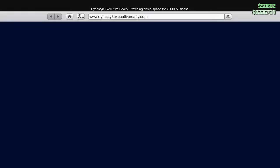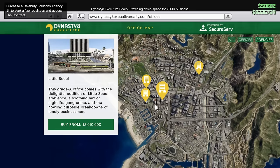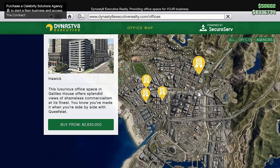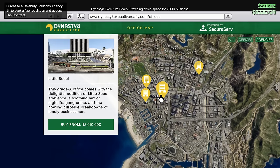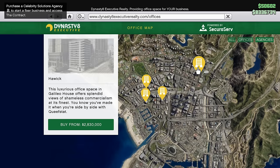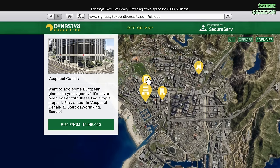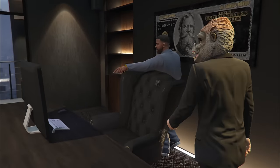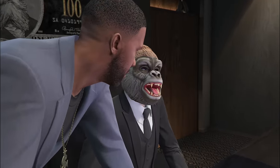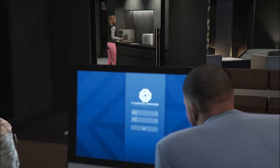The first thing you need to know is how much these agencies actually cost. The cheapest one is in Little Seoul for $2.01 million and the most expensive is in Haywick for $2.83 million. My advice is that location actually doesn't really matter — all of these are in a pretty good location and the time saved on any given location will only be a couple of seconds. Just pick the one you like the most.